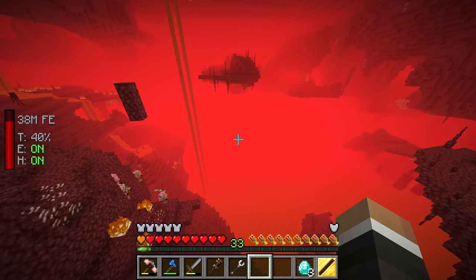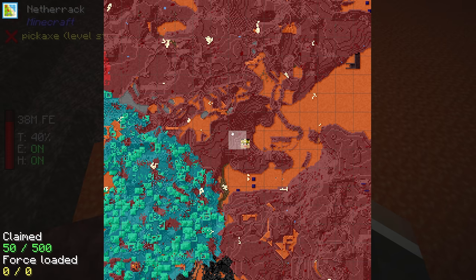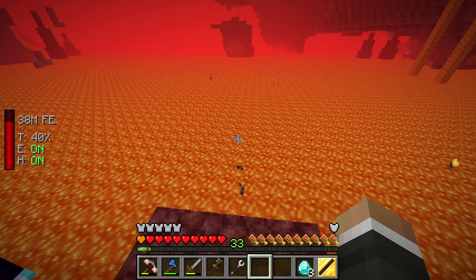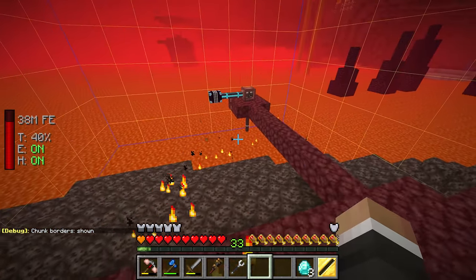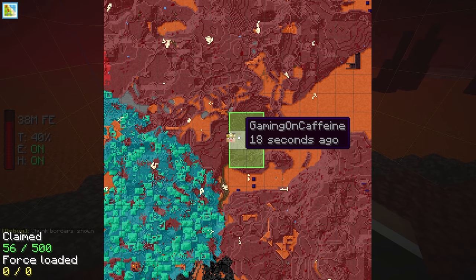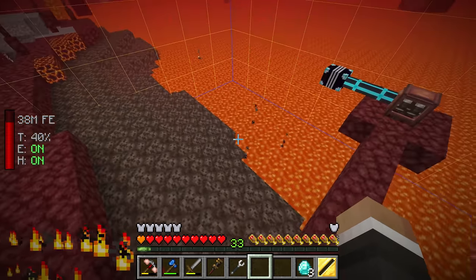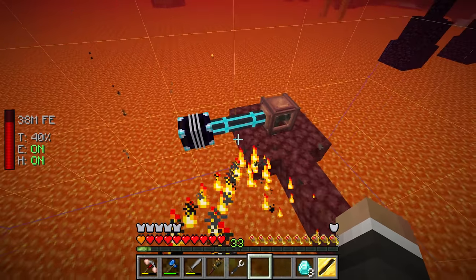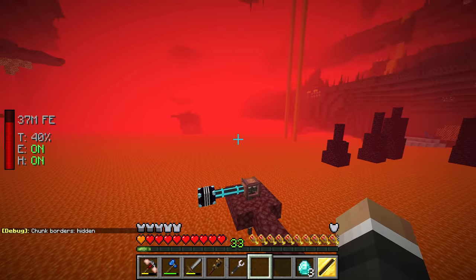Chat is making a good point that I need to claim and chunk load this. In the FTB Chunks map I can go to claim chunks and claim these here. Between streams I'll change the settings so I can force load the chunk. If you press F3 + G it shows chunk boundaries — we've built this right on the edge of a chunk. This chunk here is the one we're in; we want to make sure it stays loaded so we consistently get a supply of lava even when we're not in the Nether.